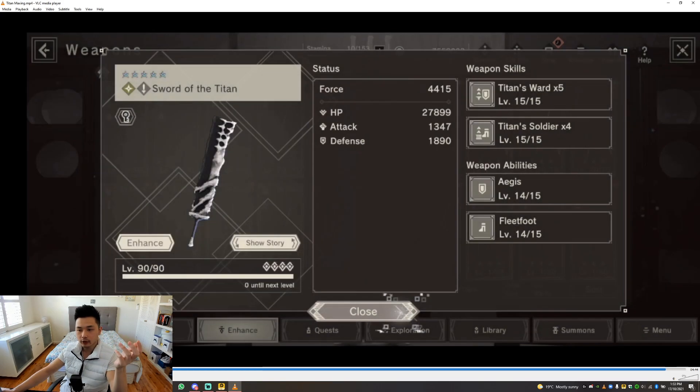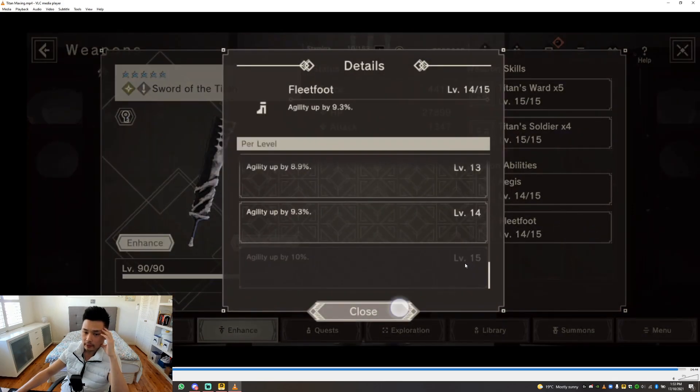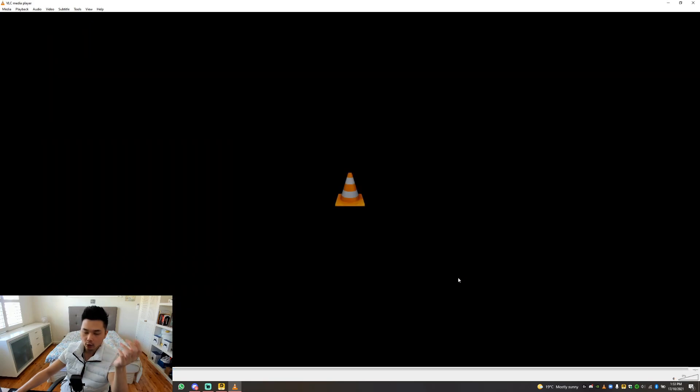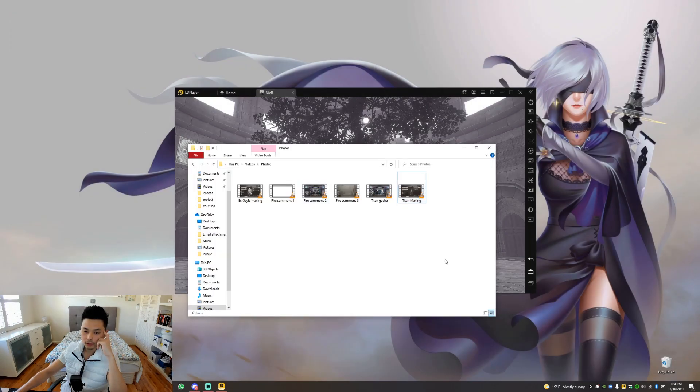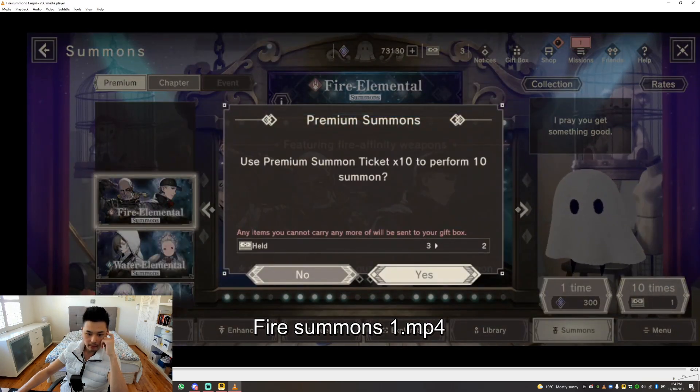I'm so thankful I got this weapon because I honestly wouldn't know where I'd be right now without it. My PVP team was already lacking — I didn't have any X units because I was hoarding cubes, I didn't have any good weapons, and I couldn't get Lavania either because I don't have the face plates for him. So I'm just so happy with what I got here. Then I went into fire summons and did three multi tickets.